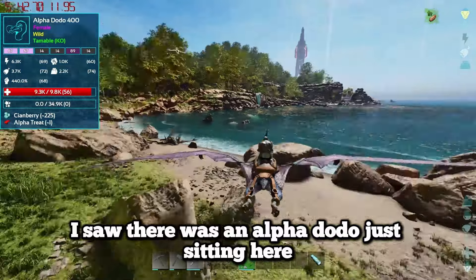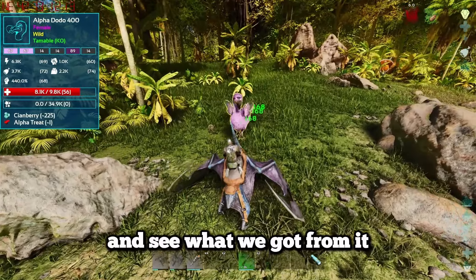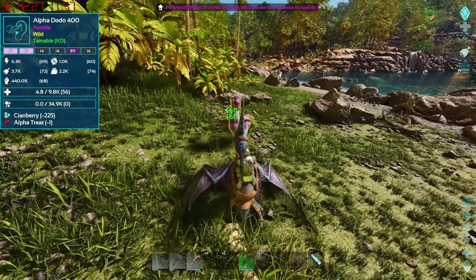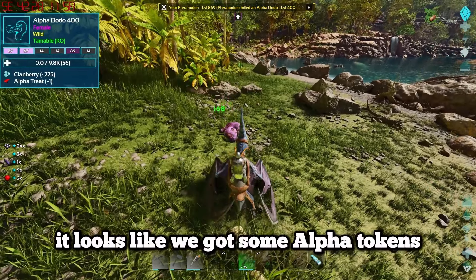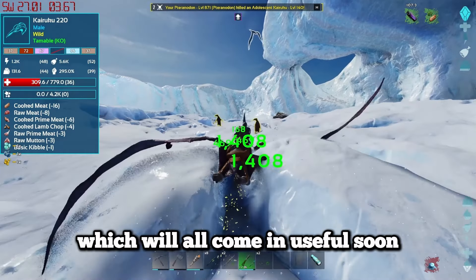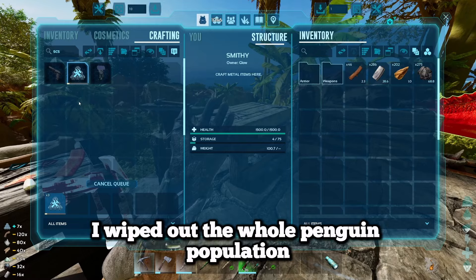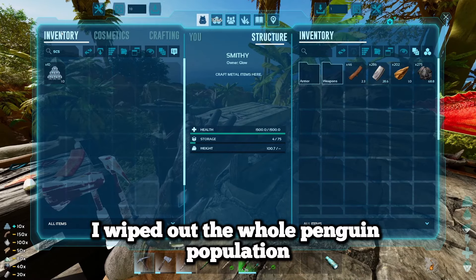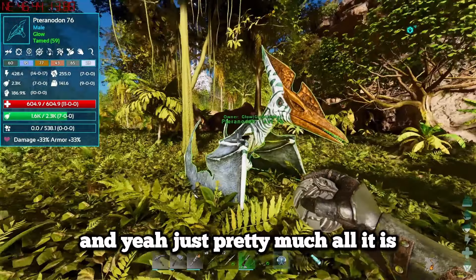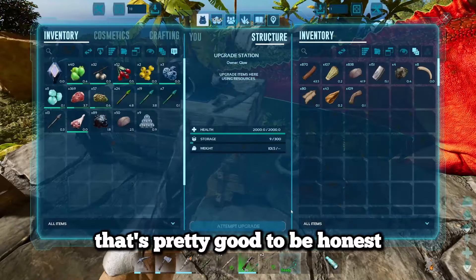On the way back I saw an alpha dodo with only 10k health, so I took the opportunity to kill it and got some alpha tokens, alpha hide and alpha blood which should all come in useful. After killing a million penguins - yes, I wiped out the whole penguin population - we made ourselves some SES cryopods, basically better versions of cryopods.